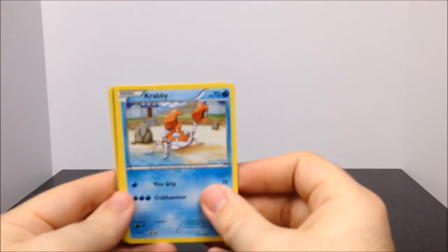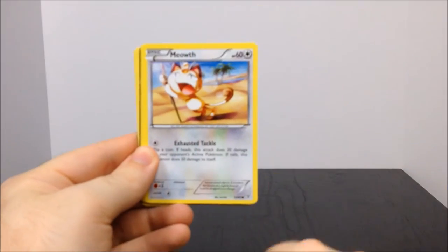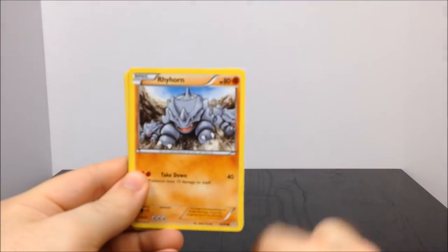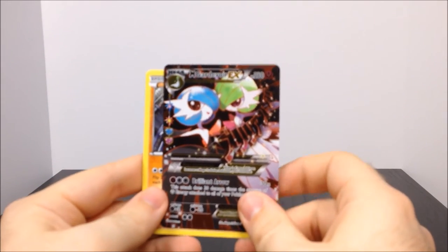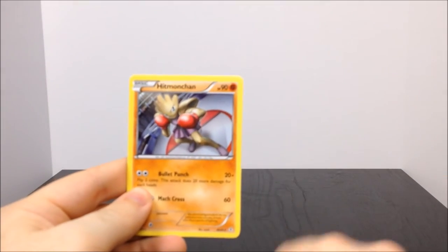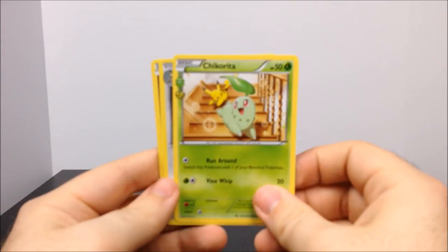Next up is another Venusaur pack. We have Krabby, Caterpie, Meowth, Rhyhorn, Poke Ball trainer, another Mega EX Gardevoir, Hitmonchan - I don't think I have that yet, that's awesome - Chikorita, Persian, and Mr. Mime. Another good set.